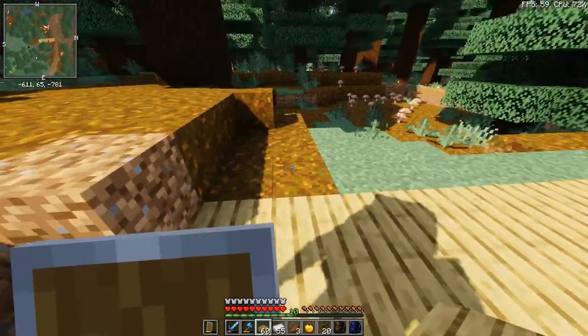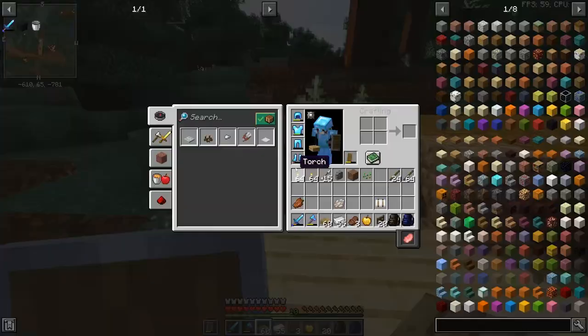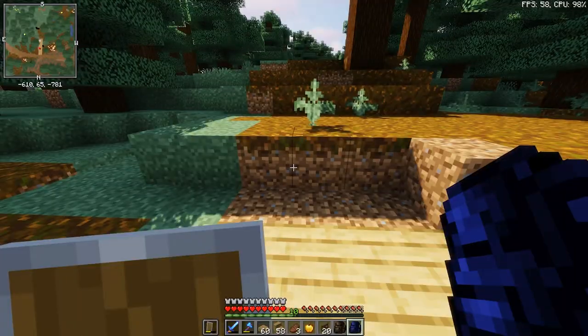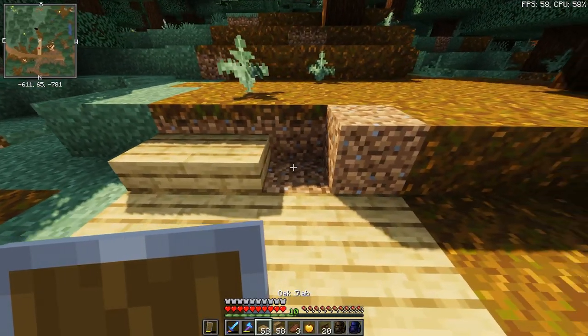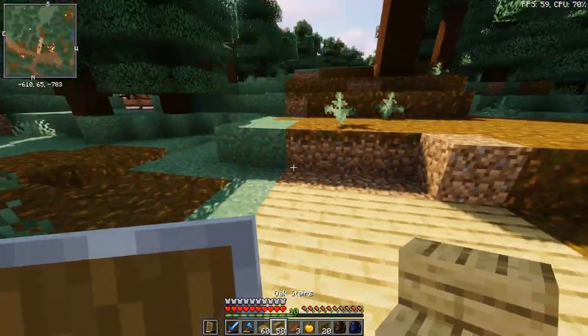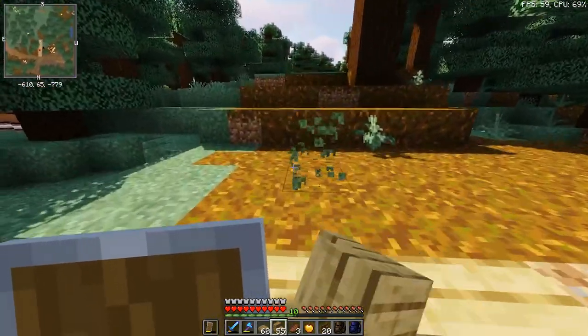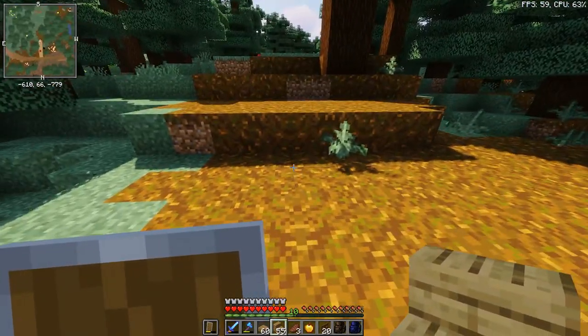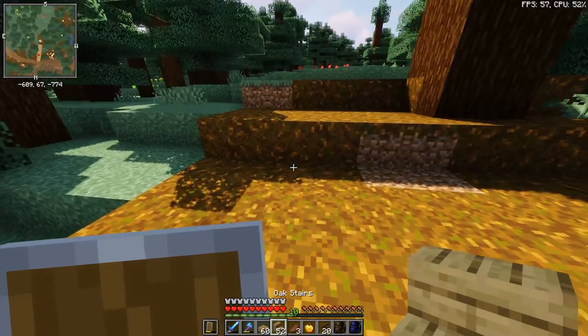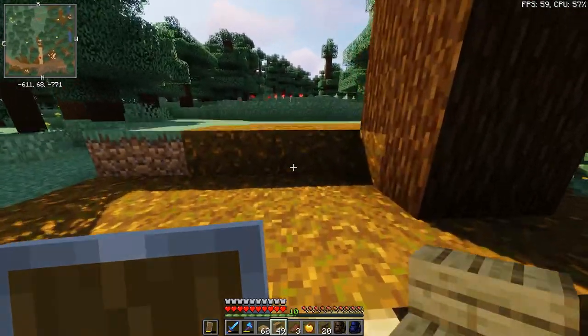I felt like I owe you guys an update on Emmet - remember the rooster? I have oak stairs. The rooster where... I didn't select the oak stairs, I selected the slabs like a goober. Please stay here, horse, I'm still going to need you. Might as well go ahead and place those down in a row.